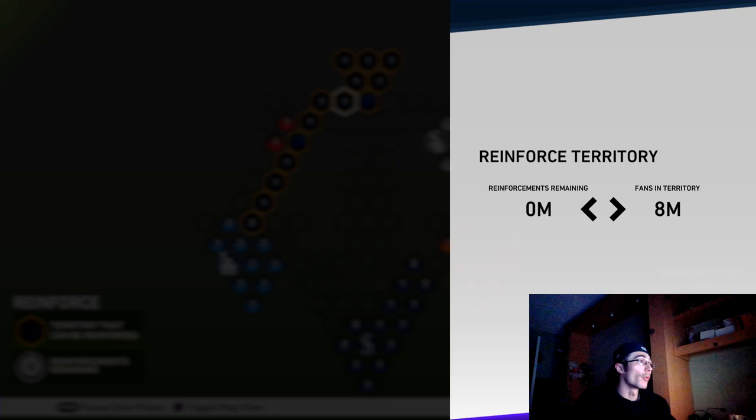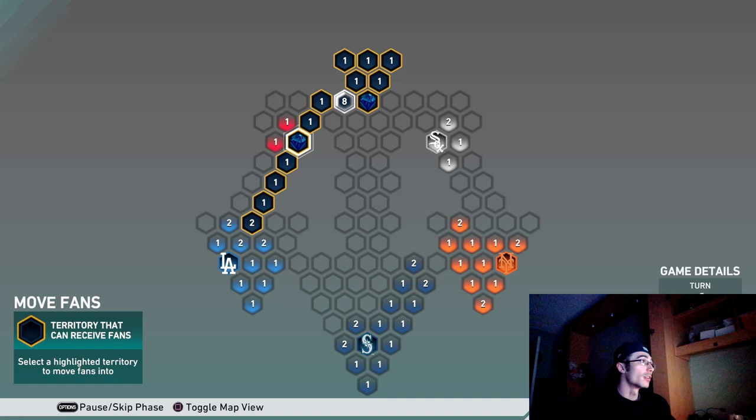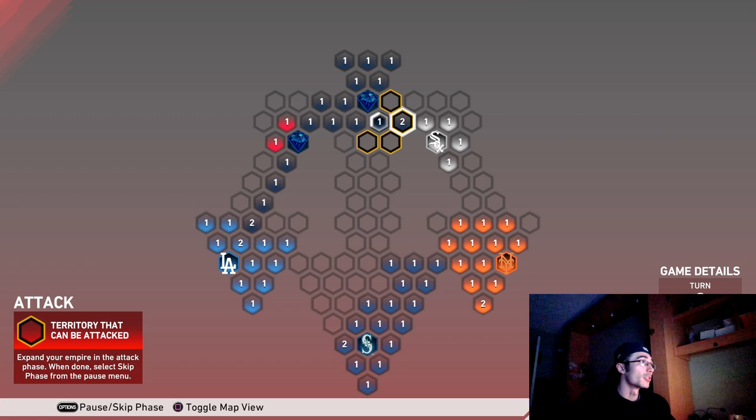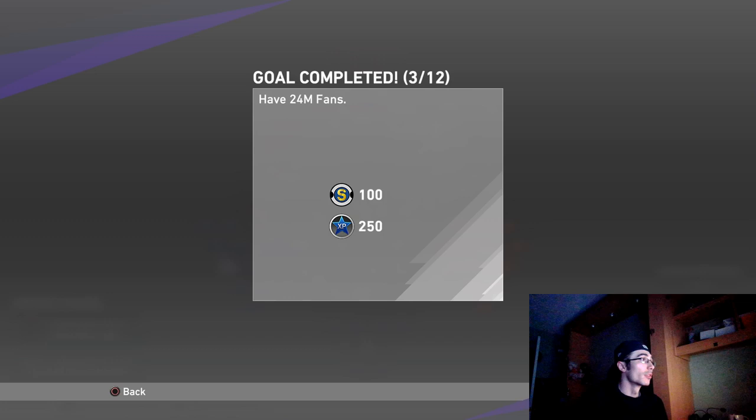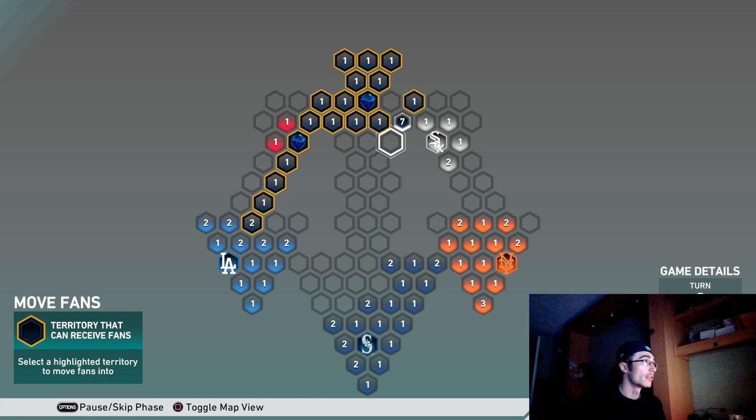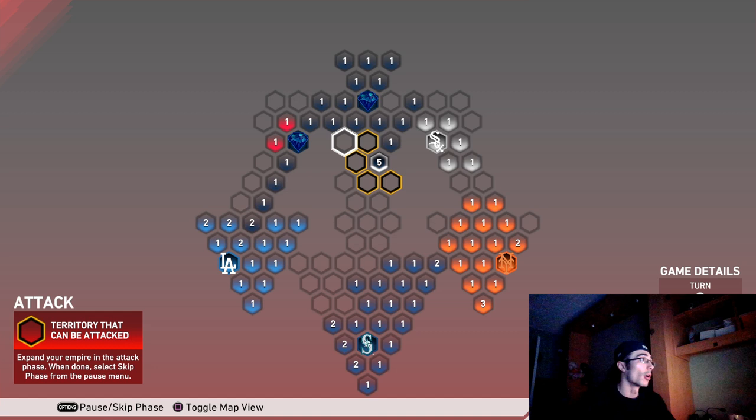Another good tip: reinforce the stronghold after capturing it. I don't want any possibility of the team taking it back, so I put a couple fans in the red stronghold I just captured. Now that I've stolen the fans, I'll reinforce, skip phases, and attack all the blank hexagons — the uncontrolled territories. Every three territories you control gives you one more reinforcement fan, which is important for attacking strongholds.